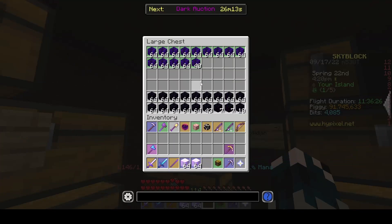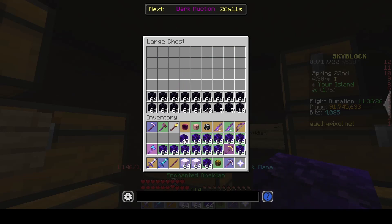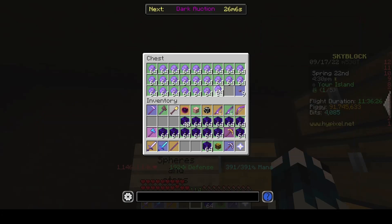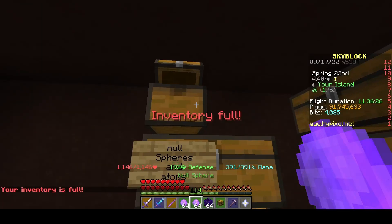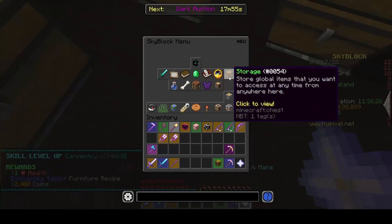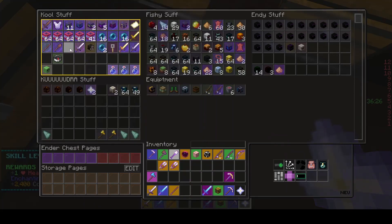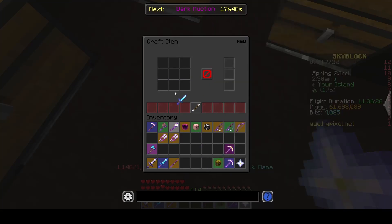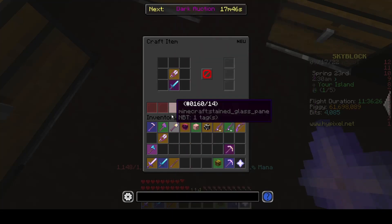I've already got some Obsidian, but I need a little bit more than this. Put the Quartz in there. And here are my Null Spheres. And I guess we got crafting. And so now I take my Vorpal that has served me incredibly well these past long times, and I give it the upgrade it deserves.